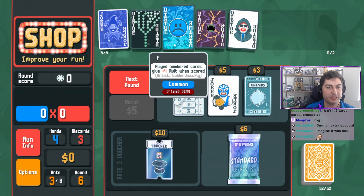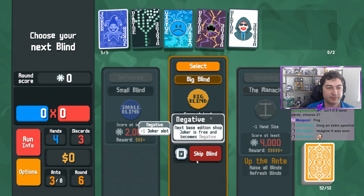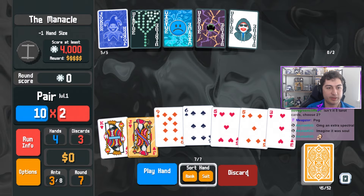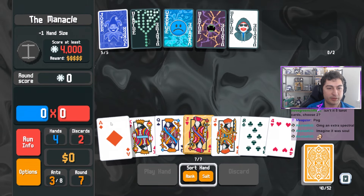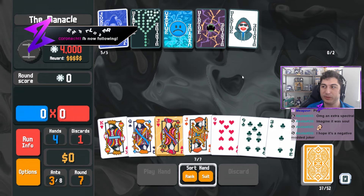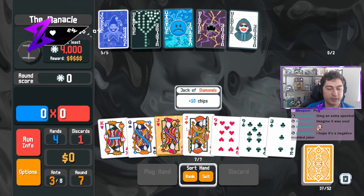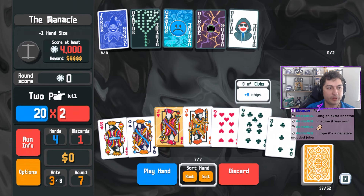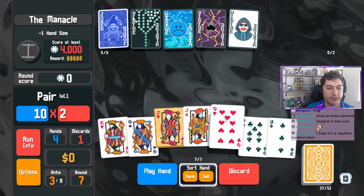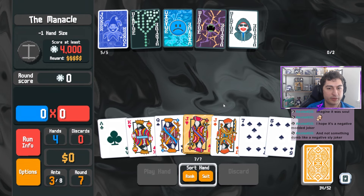We got lots of queens and jacks. We probably want to get rid of Frowny Face if we're honest. I kind of want a negative joker though. Even, even, odd, odd. So this is odd - now it's even. We don't want that.